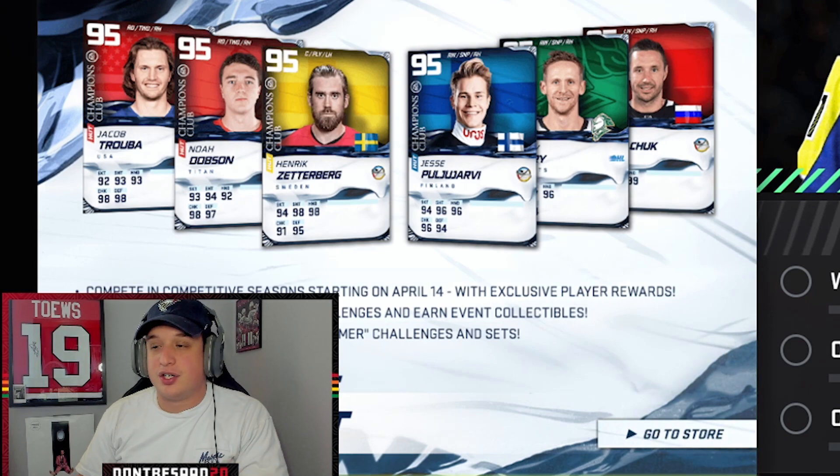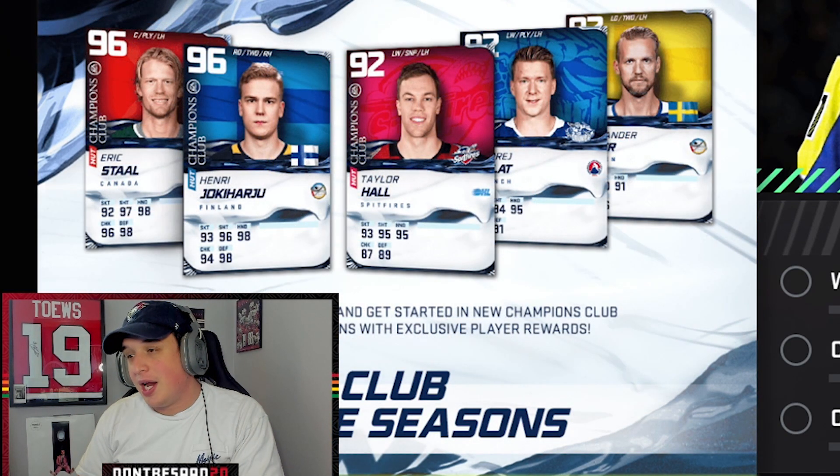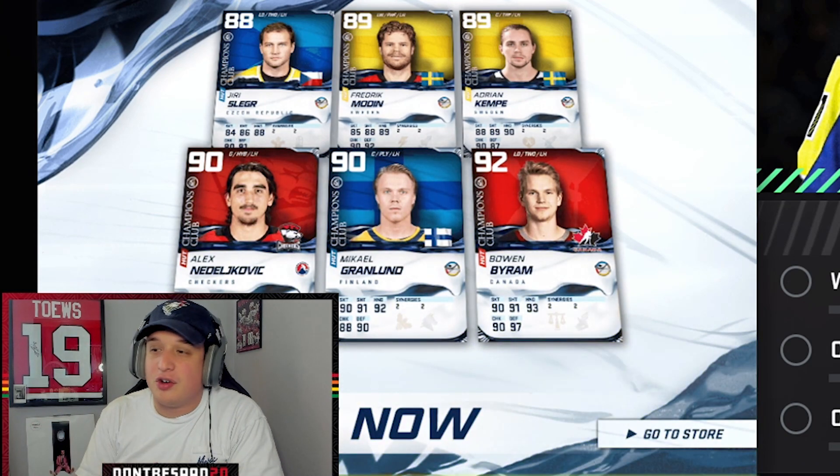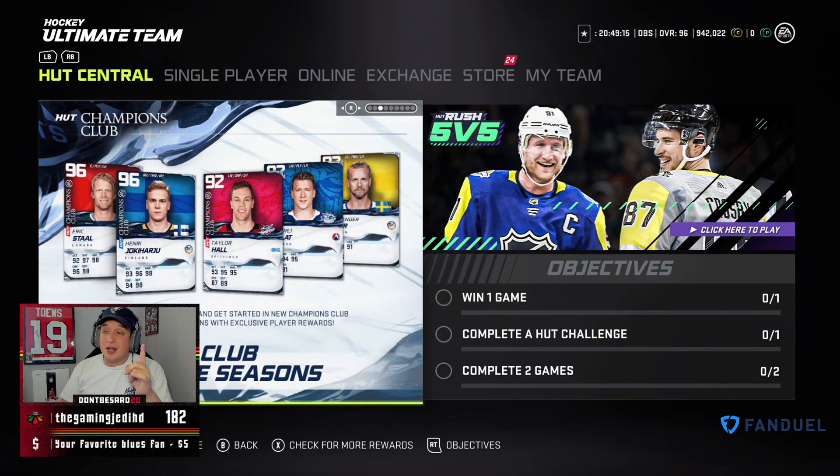There are also new event cards which you can see right here: Nedeljkovic, Grandlin, Bo and Byram, Adrian Kempe, Frederick Modine, and Yuri Sleager. Now the big thing with this event that I'm so excited about is that competitive seasons are returning with player rewards.